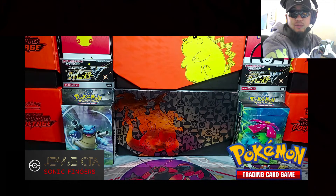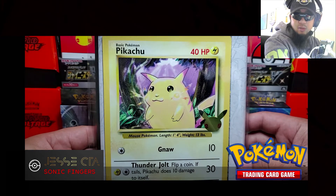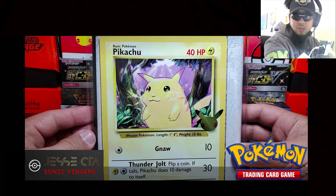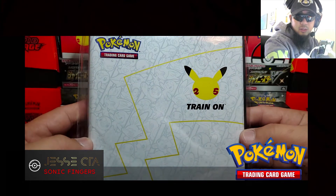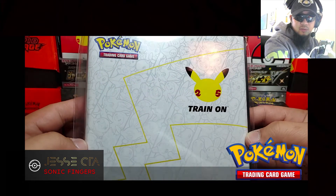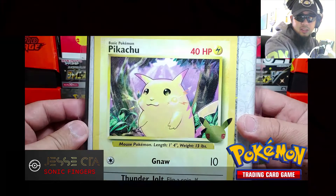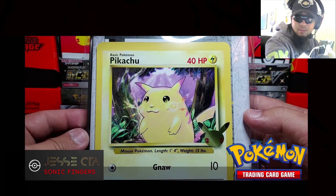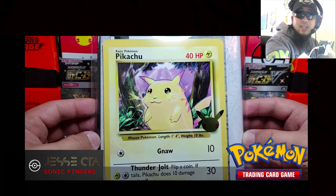One thing I wanted to show you guys before I end the video is this 25th Anniversary Pikachu jumbo card. I was able to get this at my local retail store. When you buy these at the store, you also get a binder that is included. Throughout the whole year, they will be releasing all different starters in a jumbo card and you'll be able to collect them, which is cool. I was able to buy two of these, so I will keep one sealed and open this one up in the next video.